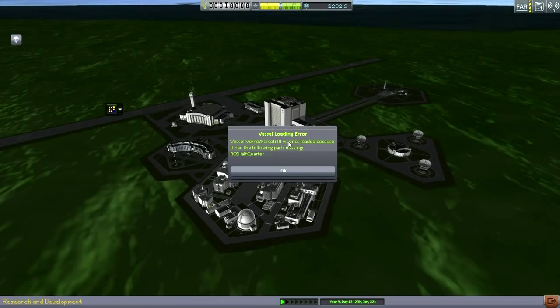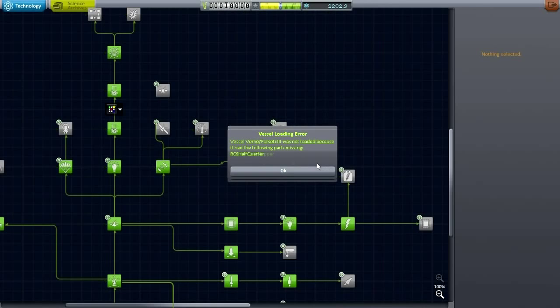The only mod that gives a warning at the beginning is Stretchy Tanks, and all the other mods are the same except tweakable gimbal is not in here. Everything is updated to 24.2 except Realistic Progression Lite — the tech tree is the same version, not the newer version, because the tech tree would be all messed up if I tried to use the newer version. We're going to get all these loading errors as parts that are no longer part of certain mods prevent it from loading certain vessels — like Vern Forseti 3.